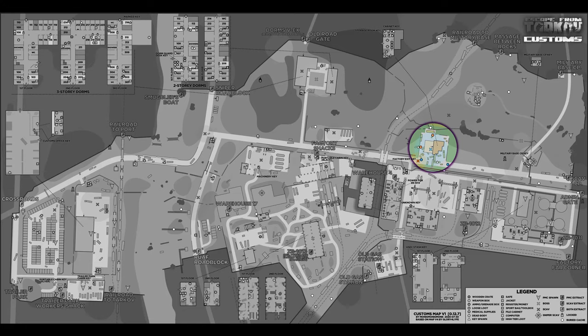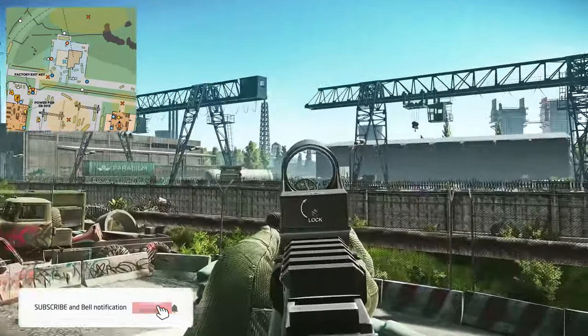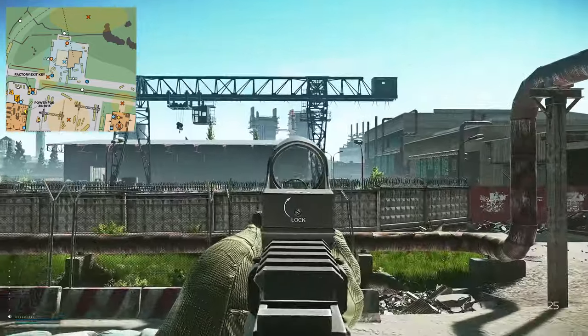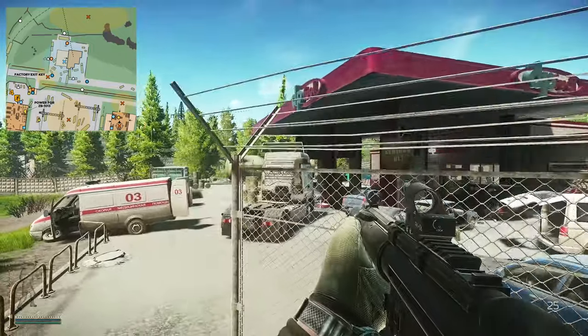Once you're on Customs, what you're gonna need to do is head over to where the new gas station is — it's kind of dotted right in the middle of the map. This is the crane area, this is the boiler spawn. The gas station is over there, construction is just over there, and dorms is over here.